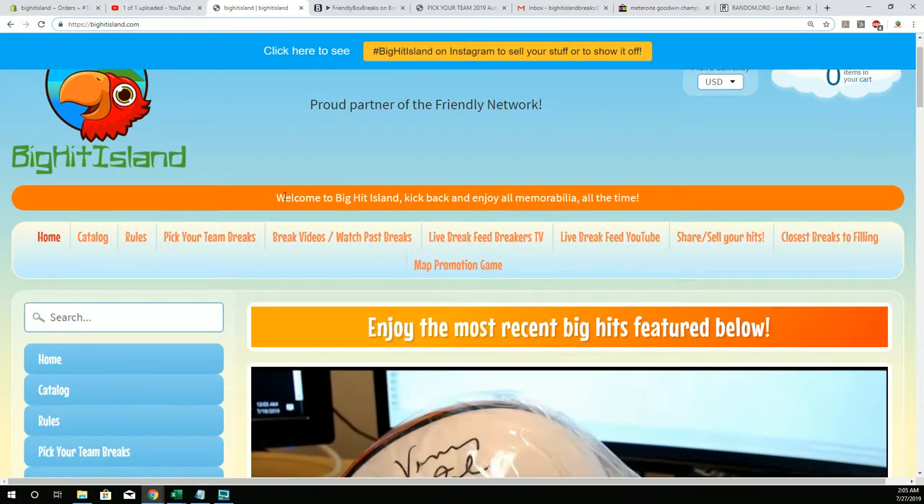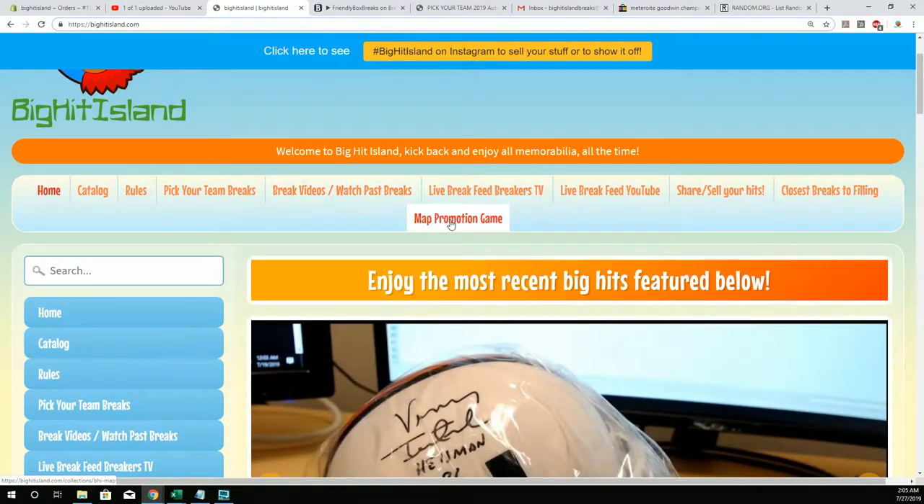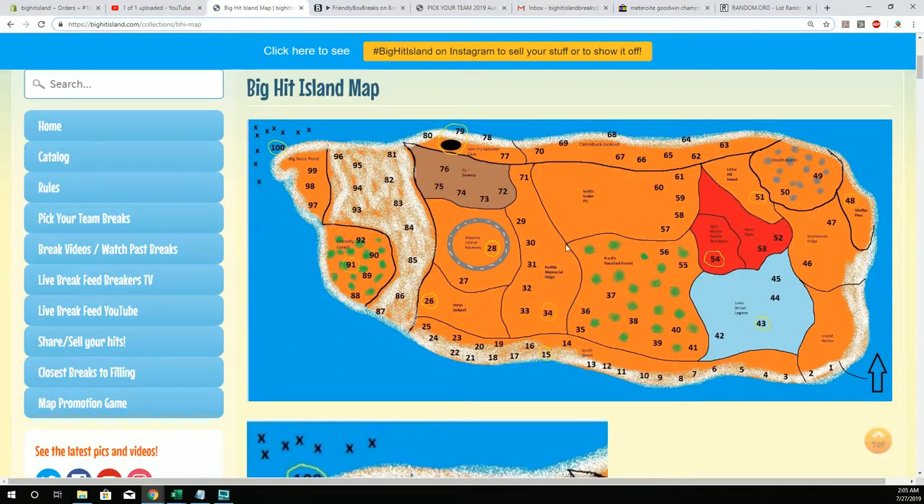So if you go to BigHitIsland.com, click Map Promotion Game. After every single break, there's going to be a random that takes place. If your name pops out of the random, you're going to move along the island.